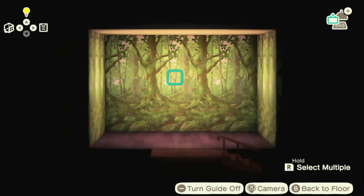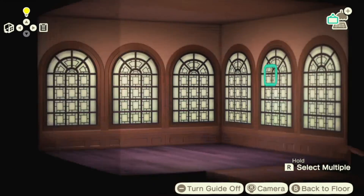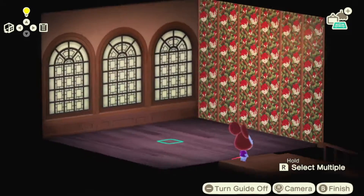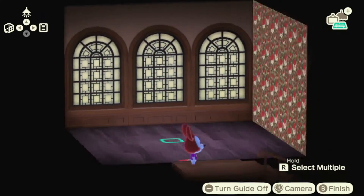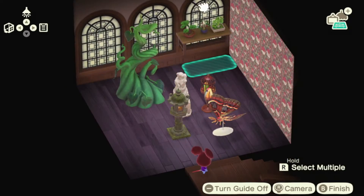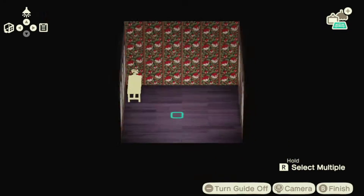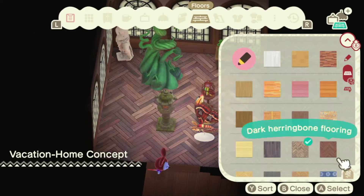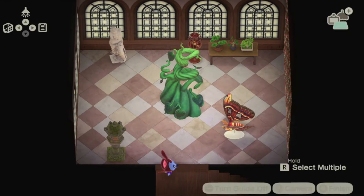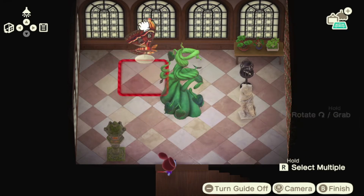Now we're upstairs, where we are building a conservatory — because when else do you get to build a conservatory? I just enjoy saying the word conservatory. I had a hard time with walls because I wanted them to be like greenhouse walls, but that wasn't really a thing I could find. So we ended up losing our brick wall for a rose wall, because I wanted it to not be shiny the way the glow-in-the-dark stickers are.